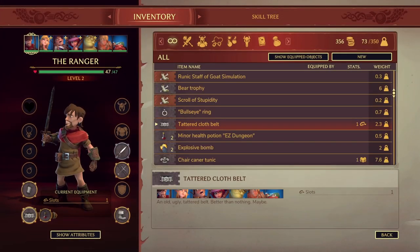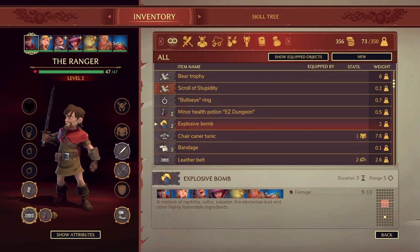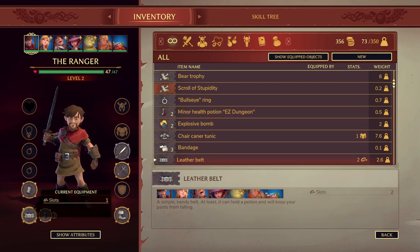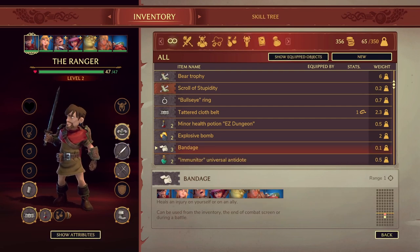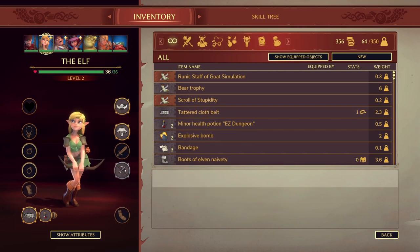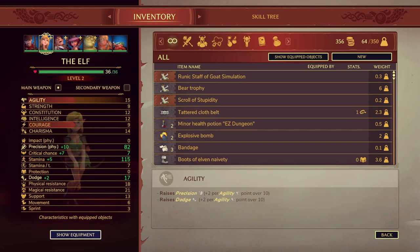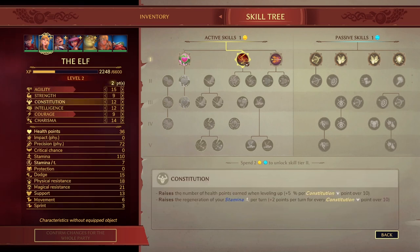We want to go to our inventory and see if we can't equip some people. Tattered cloth belt — equip that. Chair Canner Tunic gives protection and support — definitely going to help. Bullseye Ring offers precision. The elf, the bard, the wizard, and the ogre have all leveled up, so we're going to level them up. We can also look at the depth in terms of character stats — you can turn on a setting that lets them automatically level up.